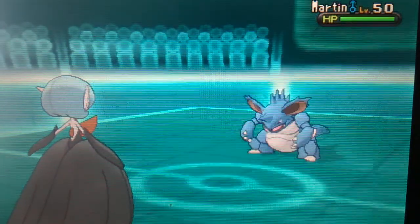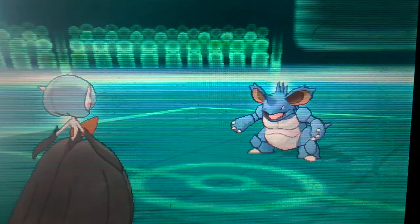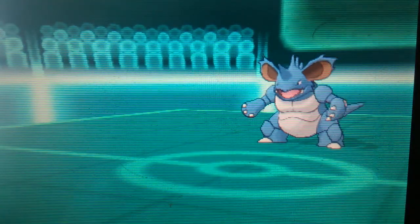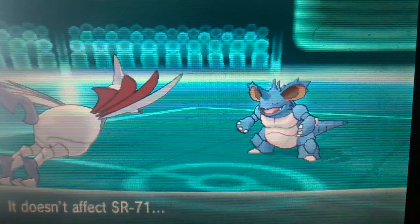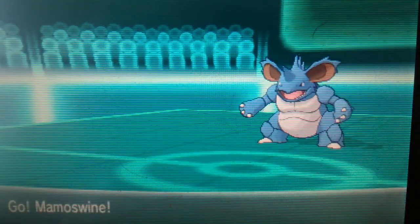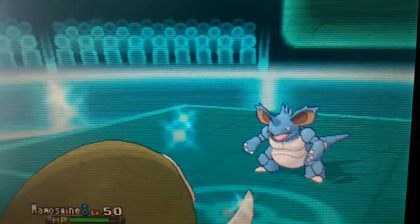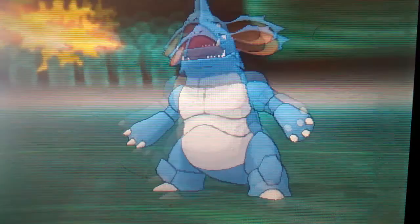He's going to send in Manectric. I don't want to risk the speed tie because I have max speed and I'm not sure if he does too. I'm going to send Skarmory, predicting the Sludge Wave — that's a good play on my part. Then I'm going to double switch. This is my mistake: I was predicting Thunderbolt, but since the opponent has Thunderbolt I should have known that was going to happen. He actually went for Fling. That's irritating.